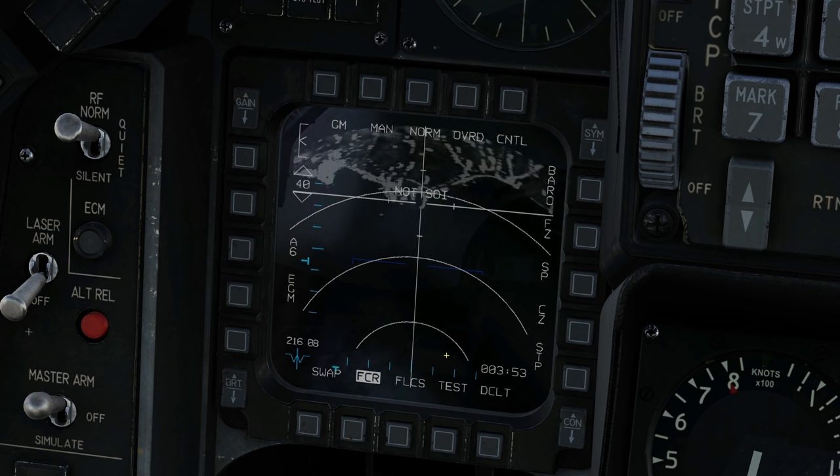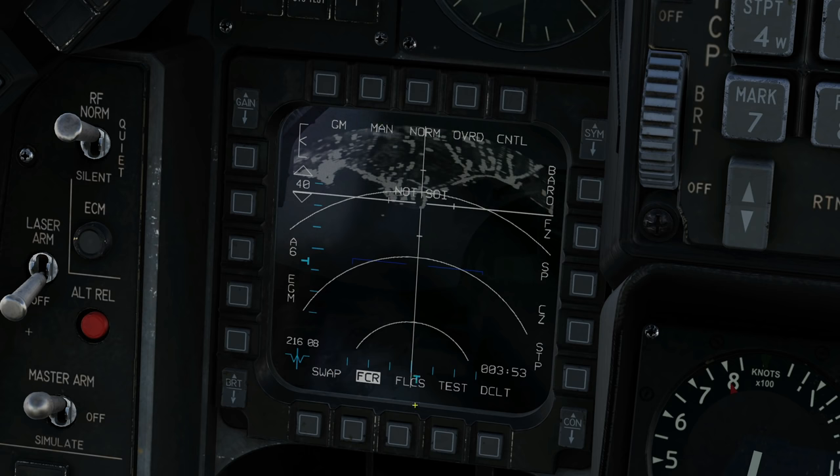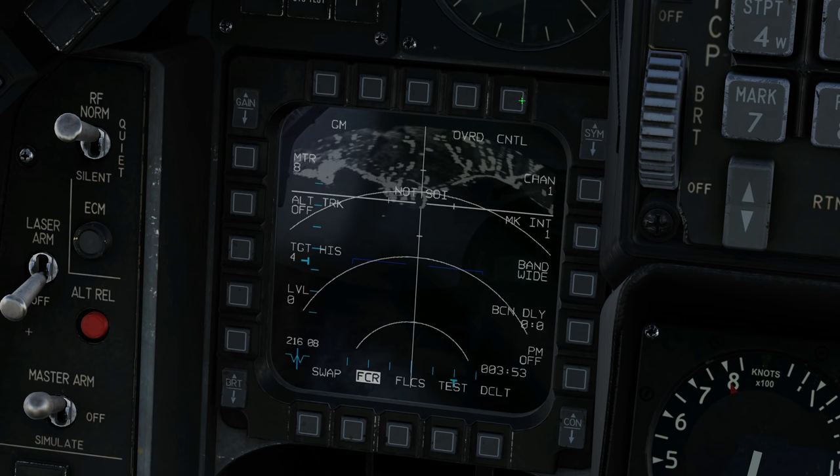Back to ground mapping. Regarding the level of zoom, do we want it automatic or manual? If it's manual, we can click here to change the range — down the bottom is zero range, up there is 40, 20, 10 and so on. If we have it on auto, it will range automatically depending on the position of our cursor. Norm is a function we'll use to get more detail and we'll come back to that. Override silences the radar temporarily. Control gives us a series of controls with the radar — these will be used with GMT, ground moving target, and we'll come back to those in another video. Barrow currently doesn't do anything.